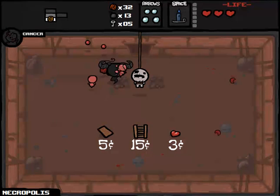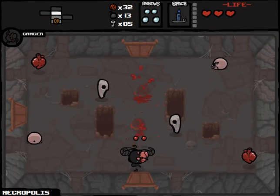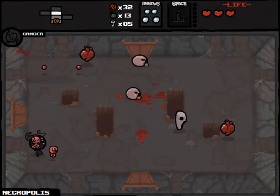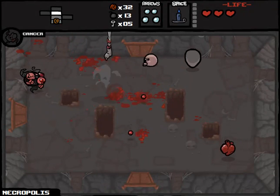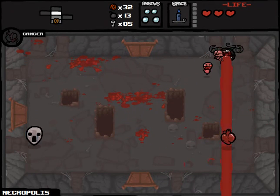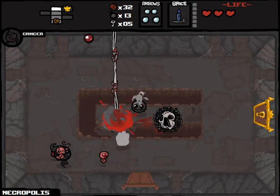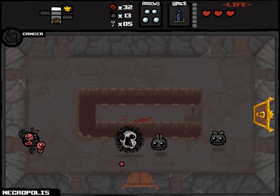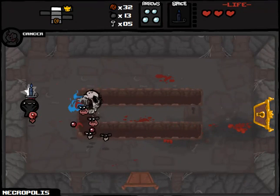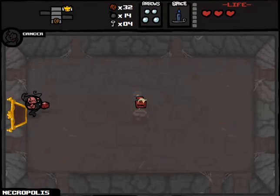Nothing here really appeals to me. Tarot card might be useful — probably worth 5 cents, but we'll just make our way through here anyway. Drop some candles in here. I hope we don't end up fighting Mask of Infamy. This is going to be an XL floor, isn't it? Well, that's fine. We do have more than two keys, so we can definitely afford to go to all the rooms here.